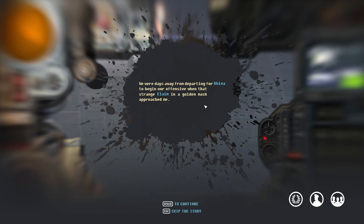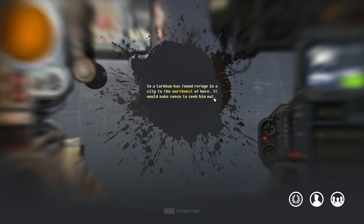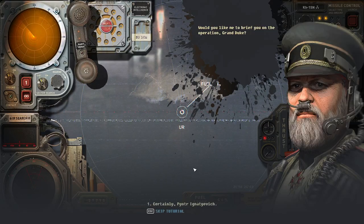I'm going to skip the story just because in the interest of showing off the game — if you want to see the story, you've got to get the game. So, Atarkin has found refuge in a city to the northwest of here. It would make sense to seek him out.